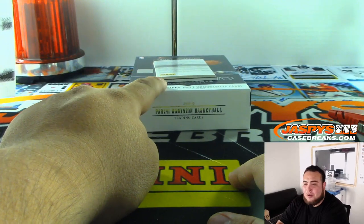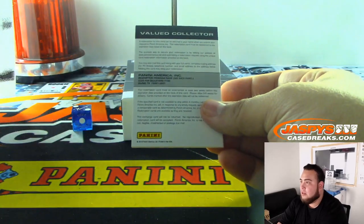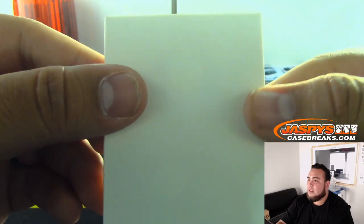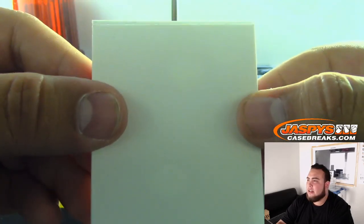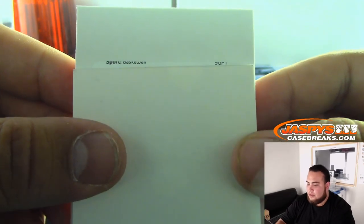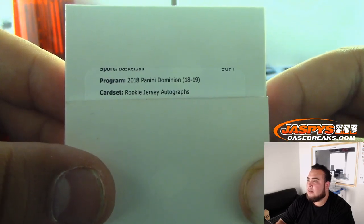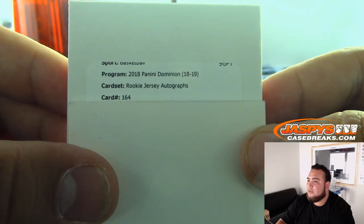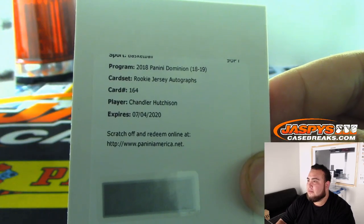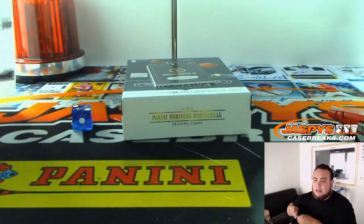We do have a redemption that's automatically going to go to David with spot zero. Let's see what this is. It seems they'd rather you not peel it off unless you're going to keep it. Rookie jersey autographs, card number 164 — Chandler Hutchinson. So that'll automatically go to spot zero and David.